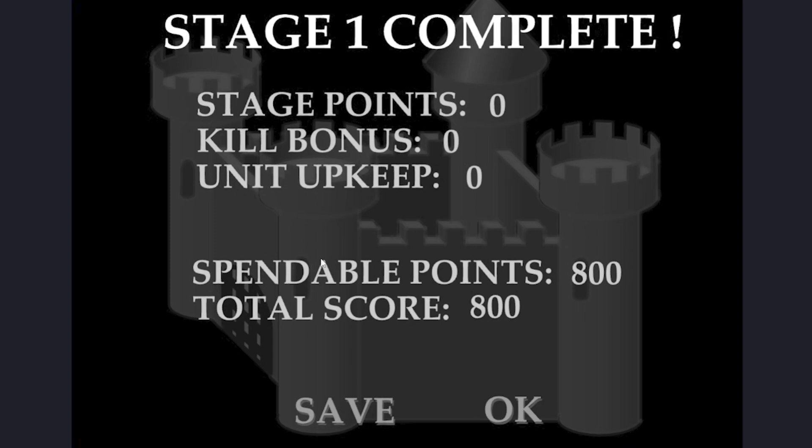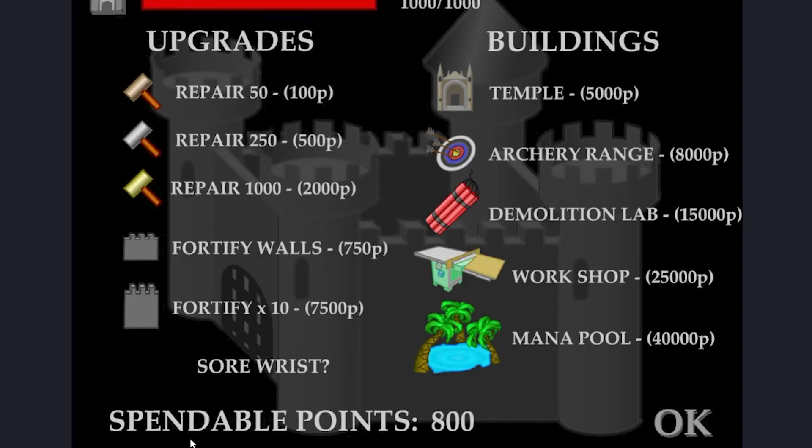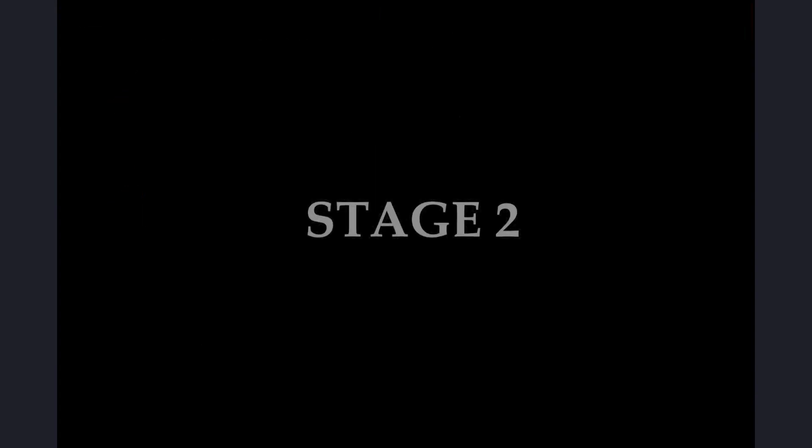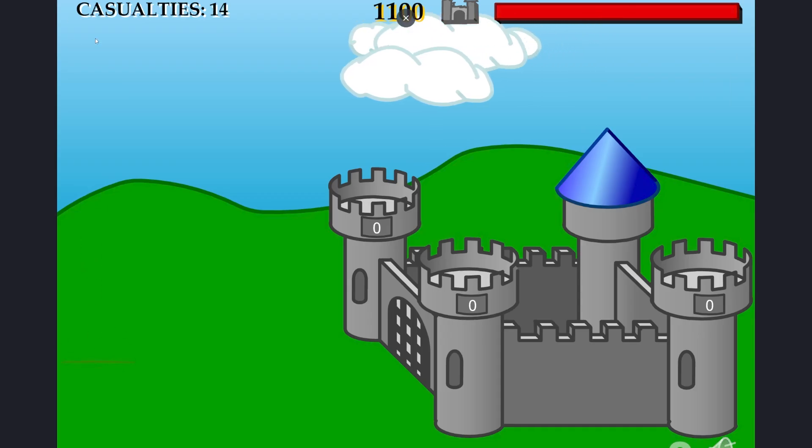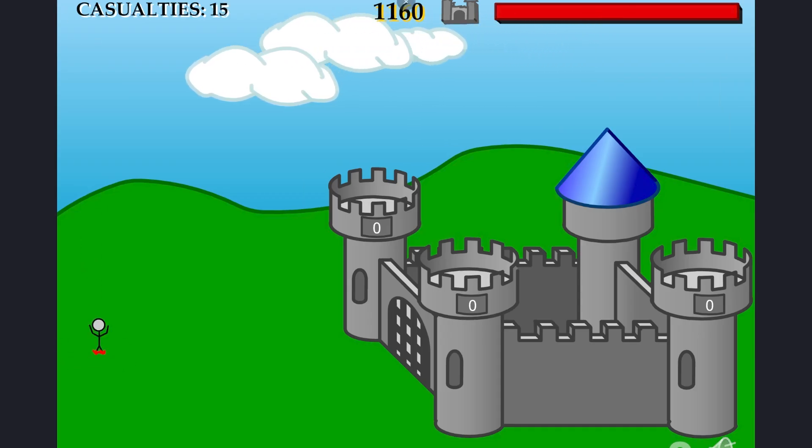Whenever a round ends, you get to a menu screen where you can save the game and press OK, which sends you to the store window. Here you can spend currency to purchase upgrades. Let's ignore them for now and instead make the AI click on both OK buttons whenever the screen turns black, so it can automatically move to the next level. Why is it also working? Should I be concerned? That has never happened before.